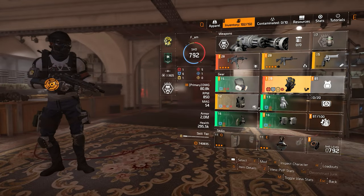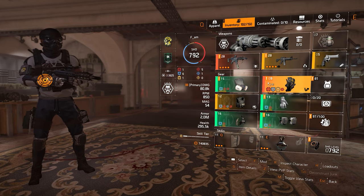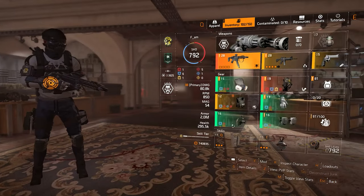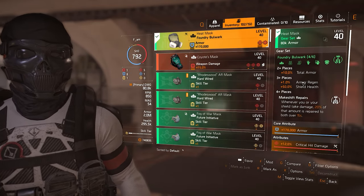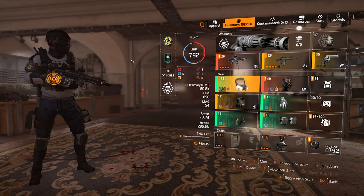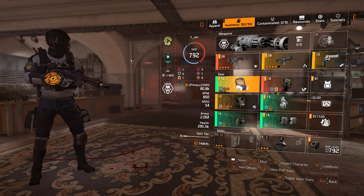This is one of the few builds on my channel that really requires specific pieces. Without the Momento backpack the build falls apart, and without the Backfire the whole concept is gone. The Foundry Bulwark four-piece is also a must-have. I don't have the Foundry backpack and chest since I haven't done the raids yet, but even if I had them I wouldn't swap them in. Anyway, guys, I hope you liked it — please drop a like and subscribe for more, let me know your thoughts on the build. Have a wonderful day, bye bye!